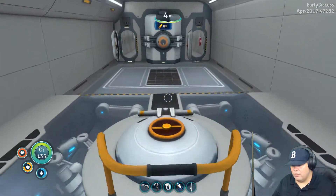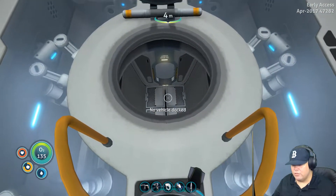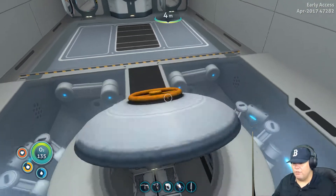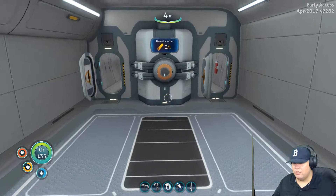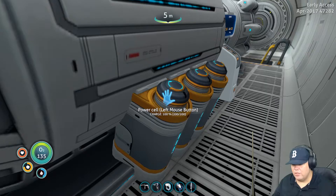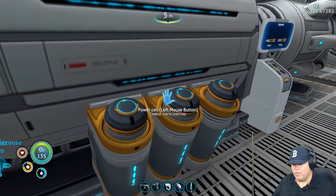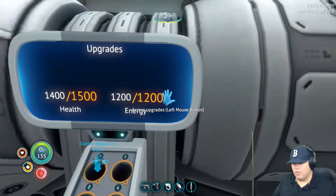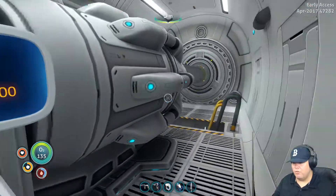Okay. Where does this bring us? Oh wait — you can dock a vehicle in here? Nice. Okay. Decoy launcher. What's this? Oh, we got power cells. We're going to need to paint a power cell thing. Let's see. Upgrades. I don't know what we do with that yet.